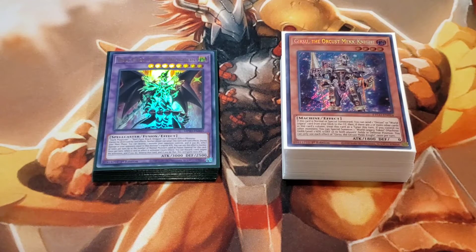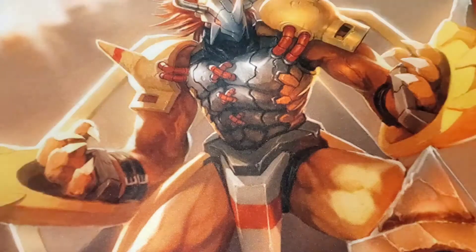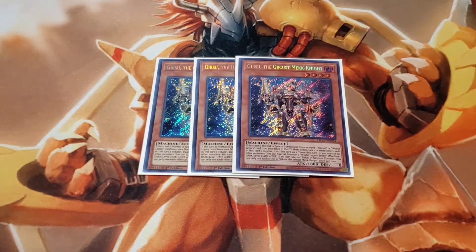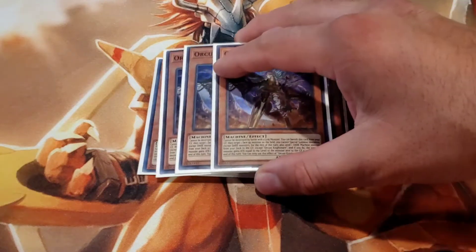I'll showcase it and give credit to the person that helps me out once I modify it. Without further ado, let's cut right into it. For the main deck we are running three of the Gearsu — the Orkist Mech Knight. That's your starter right there. You can dump an Orkist or World Legacy monster into the graveyard, get a level one token if you don't control other monsters, and if it's in the same row or column as two other cards it becomes a tuner.